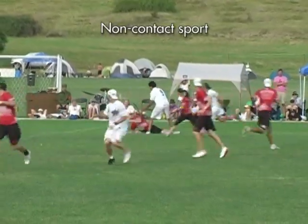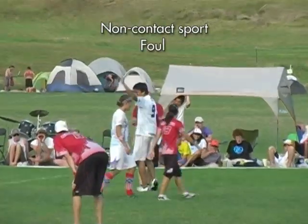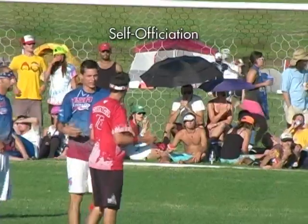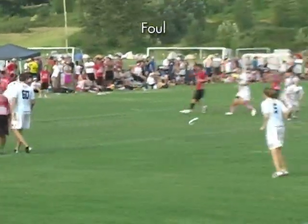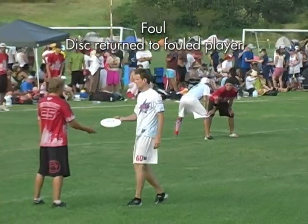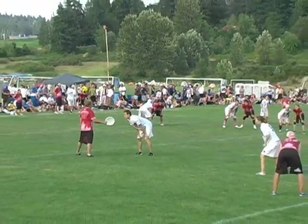Ultimate is a non-contact sport, so in general a foul occurs when contact is made. Ultimate is a self-officiated game, so calls are made by the players and players resolve their own disputes. When a foul causes a turnover, the disc is returned to the fouled player. If the player called for the foul disagrees with the call, the disc goes back and the play is redone.